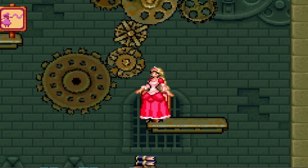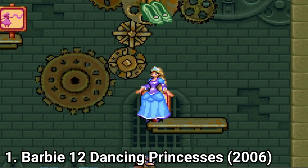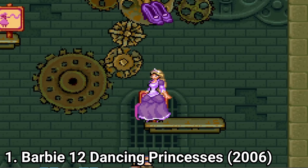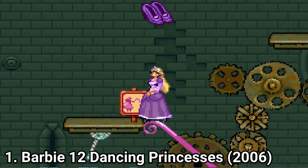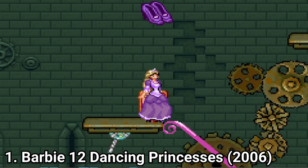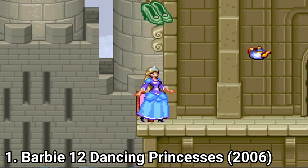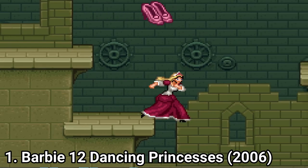The more you progress in the game, the more princesses you unlock. You get a princess with a net with which you can attack enemies, then you unlock a princess with abilities like ribbons that act as bridges, or you get a princess that gets stilts with which you can cross gaps, or shoes to move faster and jump higher and farther.